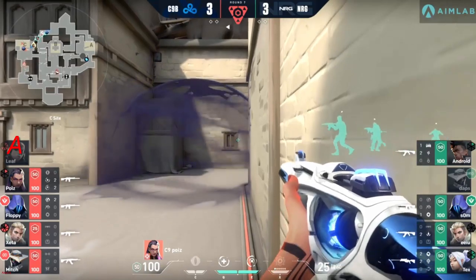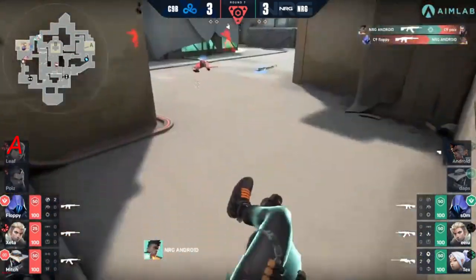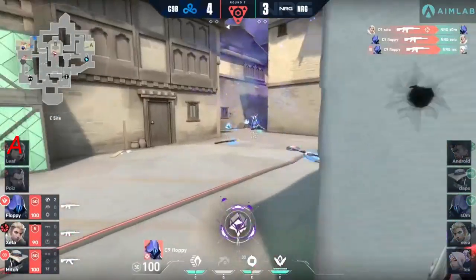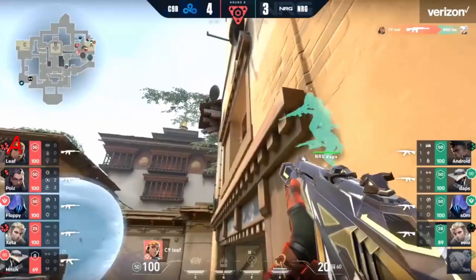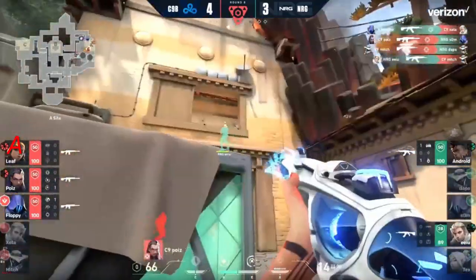Michael with a successful plant as Poise holds a tight angle, waiting for somebody to peek their head out — there will be four of them. Good trigger discipline here. He loses the heads-up gun duel to Android. Floppy has his teammate's back though — revenge edition, best served cold. Every single member of NRG has their sights aimed in C9's direction. Tax bursts out of the window and gets taken down.